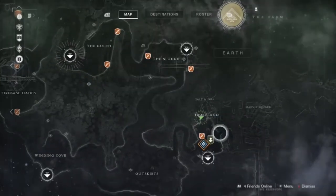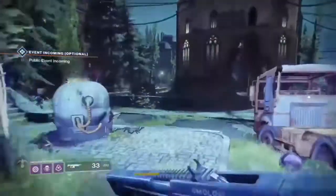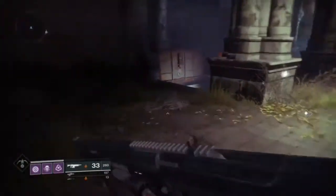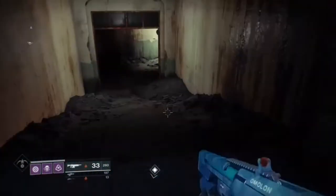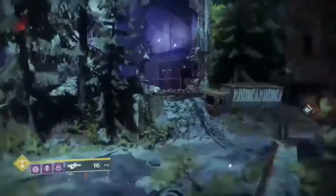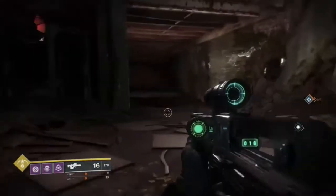This is where you start the map. You're just going to run into this walkway here — I think they call it the Trostland or whatever. That's the first one. The second one is going to be inside the church here — you fall down these stairs and that's where you go. After that one you come on out, so we've done two here in this area.